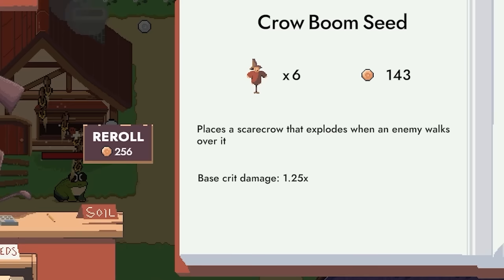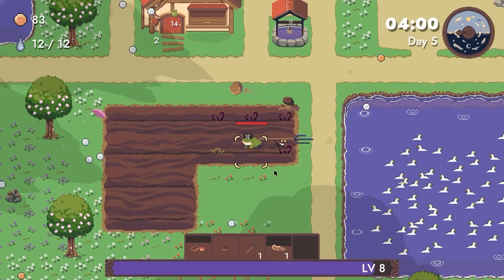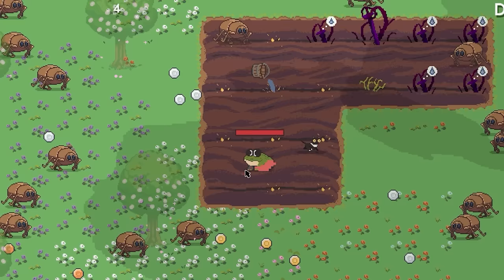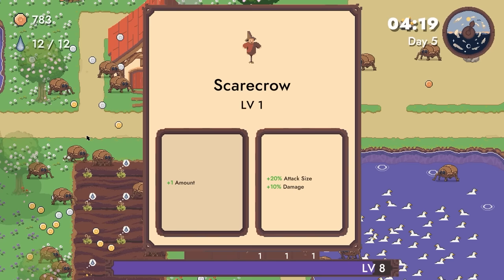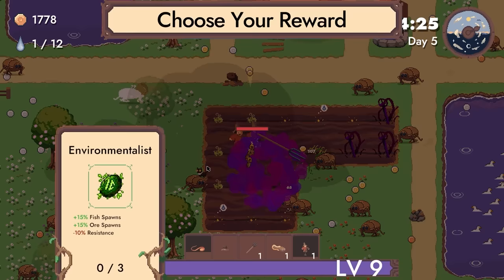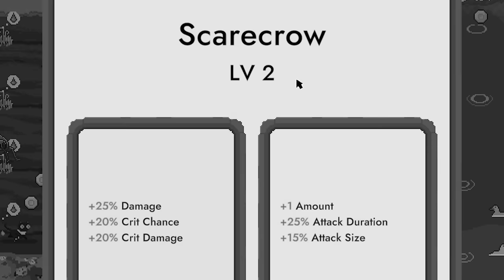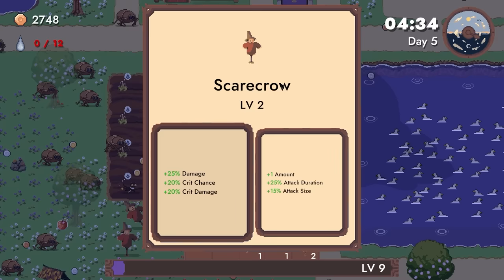We're gonna get crow boom seed — that's like a scarecrow that explodes. We're gonna buy as many of those as we can, then buy a whole bunch of wheat seeds. I don't know if this is the most optimal way to do this, but it seems to be working out well for me. I'm actually gonna need a bigger field already — I couldn't even fit everything in there. We got so much to water too. The scarecrow is leveled up, so we're just gonna take an extra one because that's essentially 100% extra damage. I'm pretty sure we broke critical chance earlier, but we're gonna get experience gain anyway. What I lack in brainpower, I make up for in too much time on my hands. Let's add yet another exploding scarecrow.